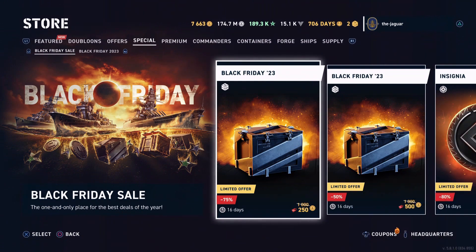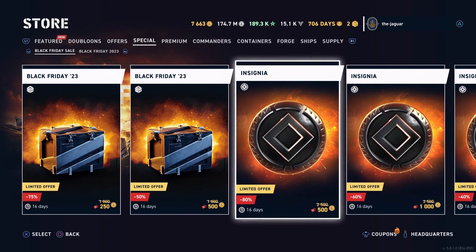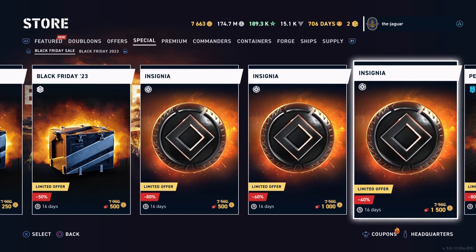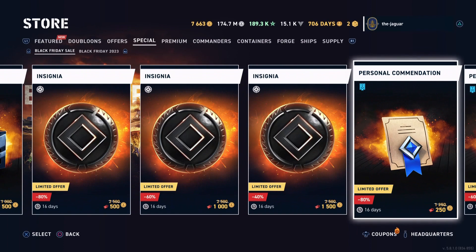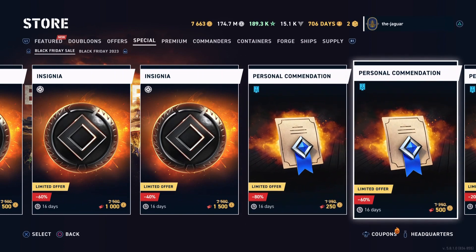These are normally a thousand doubloons — you can get them for a dollar, whereas normally a thousand doubloons is four dollars. So that's a pretty big savings. Each one you buy the price increments — it looks like it cuts in half. Same thing with the insignias: one insignia for two bucks, probably worth it; another insignia for four bucks. The price is normally 2,500 doubloons, which is ten dollars. Same thing with the commendations — commendations are the rarest of all the items, so I'll probably be picking up these two at least.